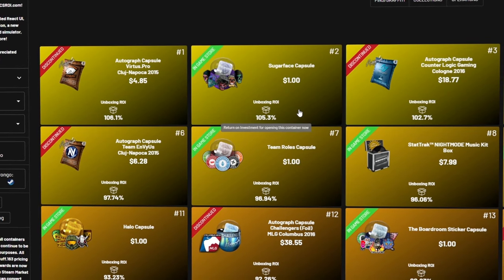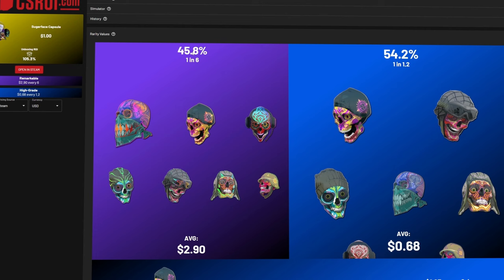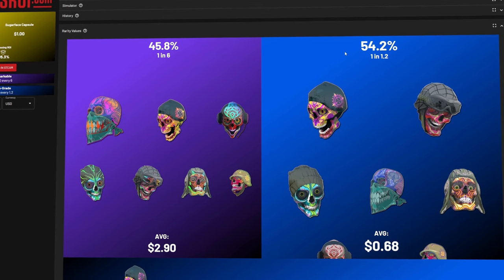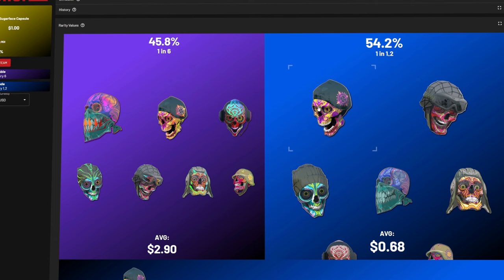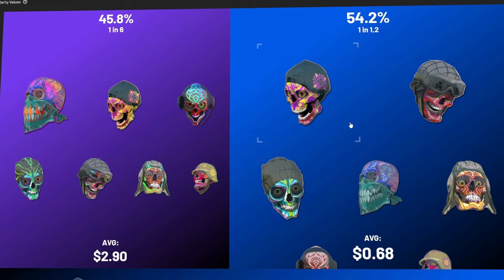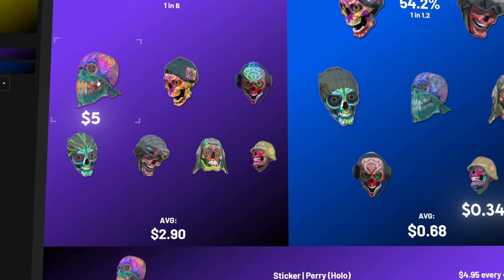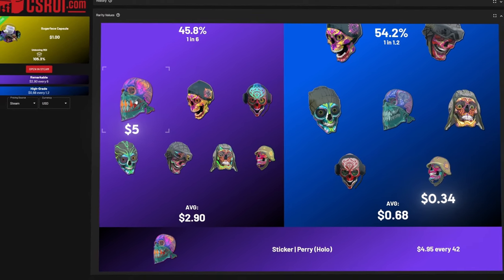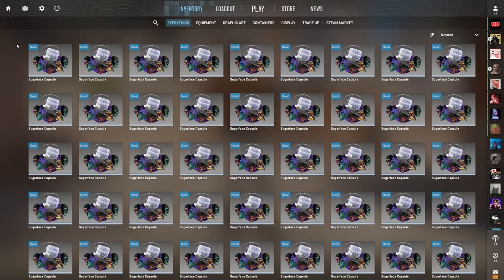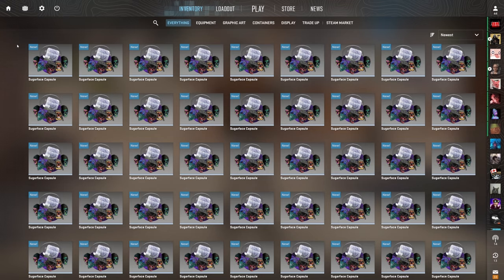If we take a closer look, you can see the exact statistics of where that money is coming from. 45.8% of the money made on this capsule is from the purple rarity stickers, and 54.2% is made from the blues. On average, 1 in every 6 capsules is a purple, and 1 in every 1.2 is a blue. The cheapest item you can get is max, worth $0.34, but the most expensive is Parry, worth around $5. Opening these capsules looks like a good investment, but before I can say that with certainty, I have to try it out for myself. So I bought 100 of these capsules, which after tax cost me exactly $104.95. Let's open all 100 and see how much money we can make.